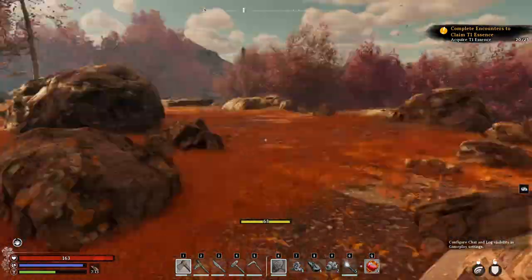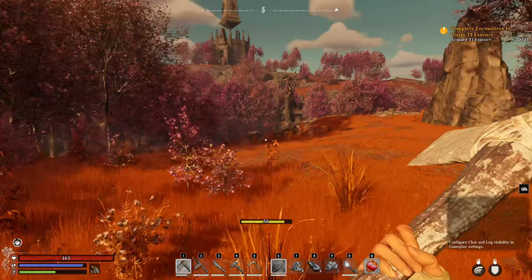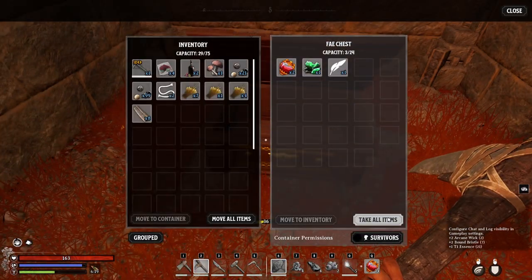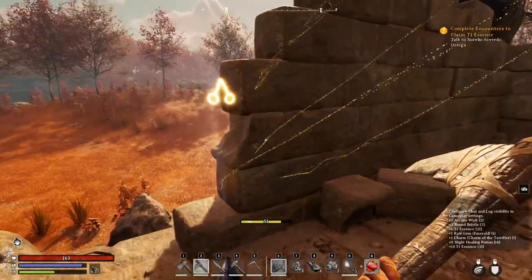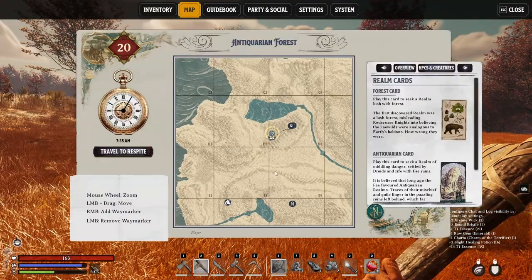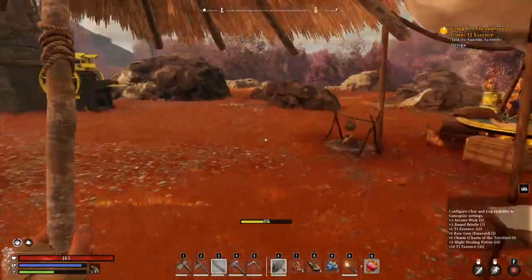Just go explore the ruins. You find some random ruins, you complete their task — like a puzzle or a kill, etc. Sometimes in these you find some chests inside, so it's worth checking around. You never know what valuable stuff you're gonna find. Now we've completed this one — go back to complete the quest.